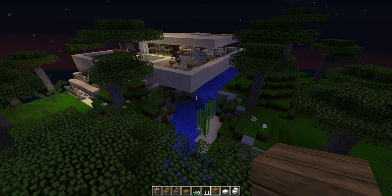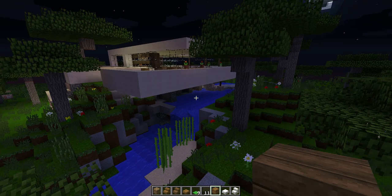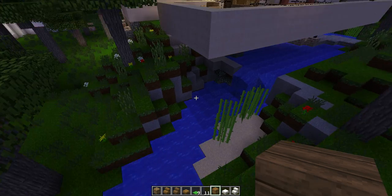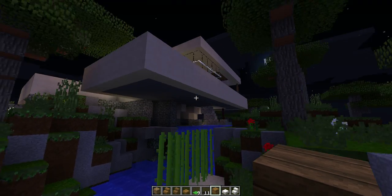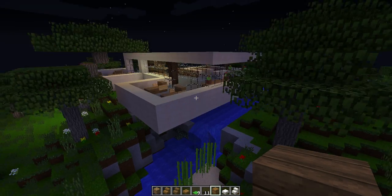There we go, that's a little better. This is what it's supposed to look like. There is a house in the world that's very famous, and if you can identify the house and the architect — house name and architect — then you will get a chance to actually name this house.